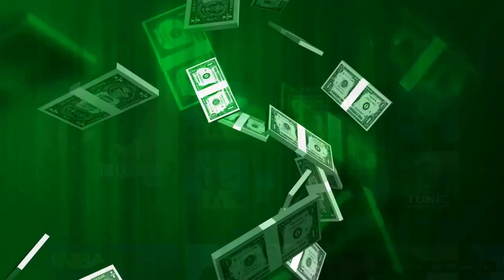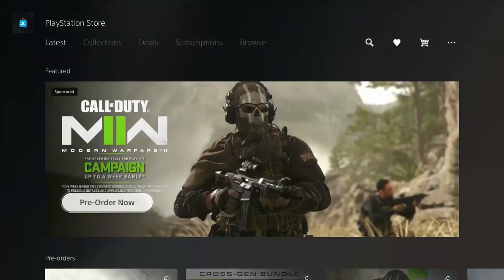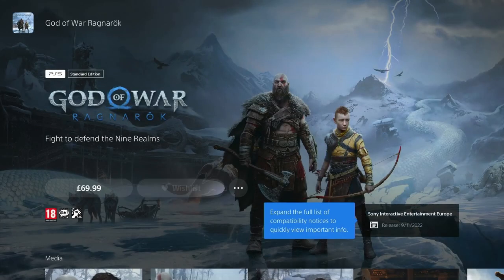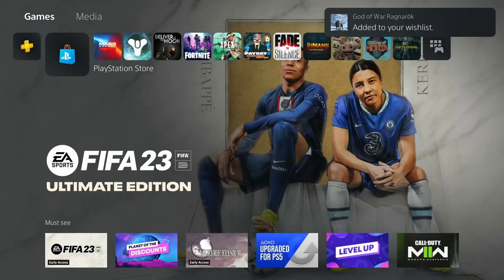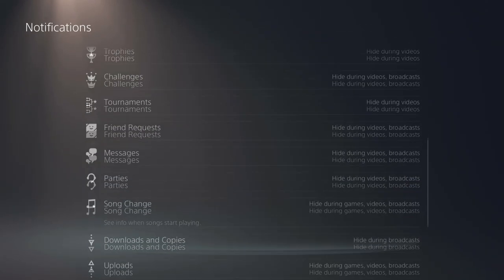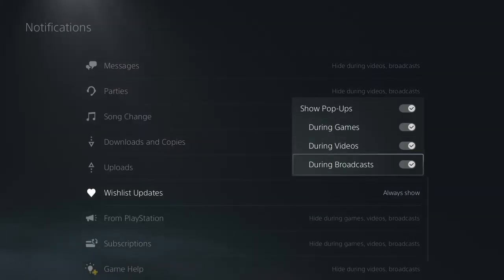Number 11: The Wishlist. Do you love saving money on games? You can use the Wishlist on the PS Store to save money. Find a game that you want and then add it to your Wishlist, then go to Settings, Notifications, Wishlist, and enable everything. The PS5 will now send you a notification on the app and the console whenever one of these games goes on sale.